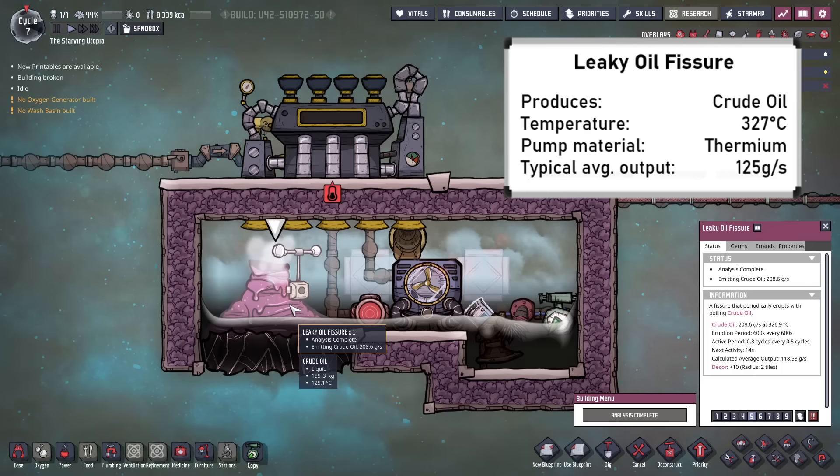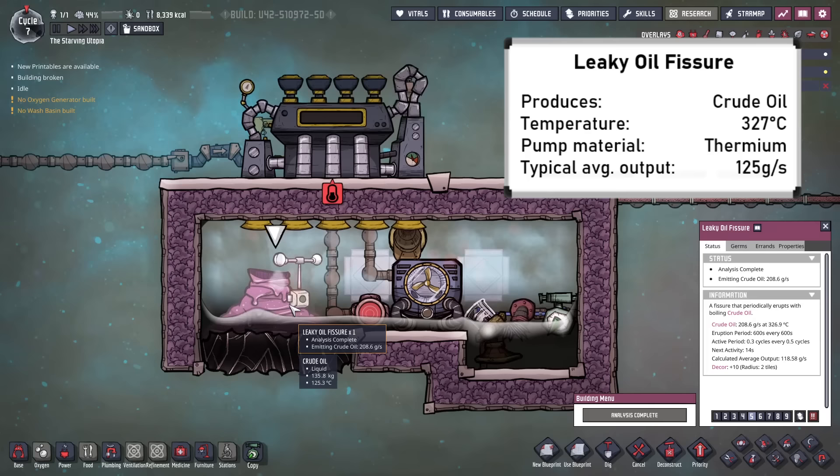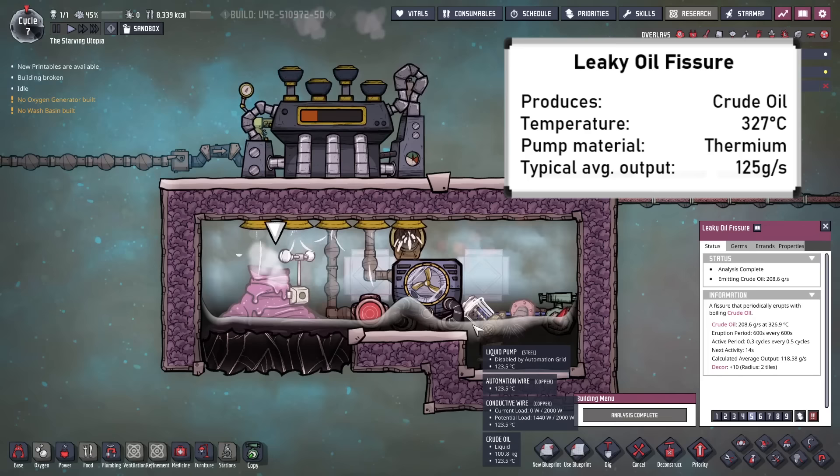The last two types of geyser are liquids, and the first is the leaky oil fissure. This makes free oil, which is quite hot at 327°C. Oil is very useful, but the amounts these geysers typically produce is around 26 times less than an oil reservoir with an oil well, which are also easier to manage from a temperature perspective. In this example, I have a steam turbine with an aqua tuner cooling loop set up similar to the metal volcanoes to manage the heat. This means steel is required, but to simply enclose and pump out would require thermium.